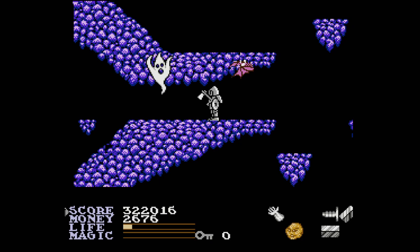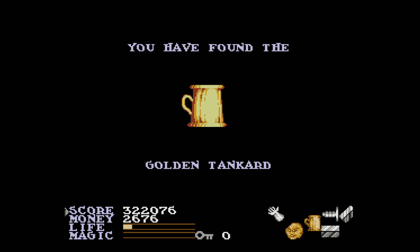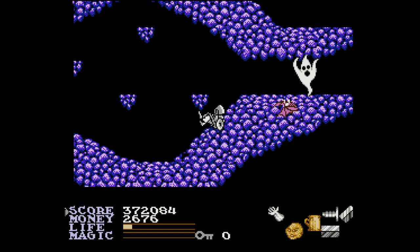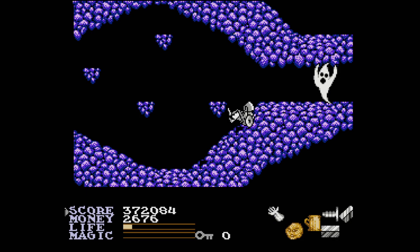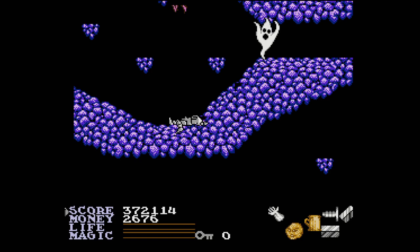Right here is where I get the golden tankard, which I need. But now I have to find — I think it's a mouse. Like, this tricky jump right here.